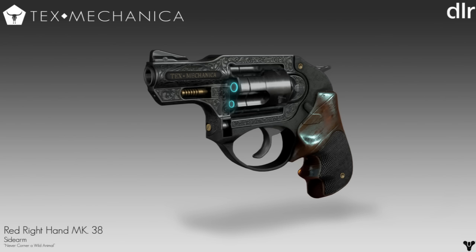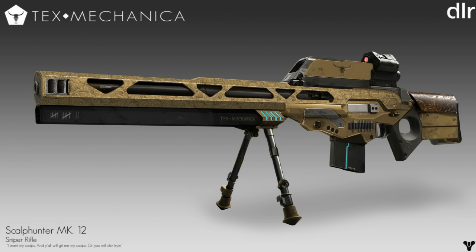Next is the Text Mechanica sidearm — this is the best looking sidearm gun I have seen. I just love it. It's one of those short little pistols you would have in the old Wild West; if you were a cowboy or cowgirl out fighting, you'd whip one of these out from a good hiding spot. It's a really interesting and elegant design. I would actually recommend making this into one of the next Text Mechanica exotic sidearms. It's called the Red Right Hand Mark 38.